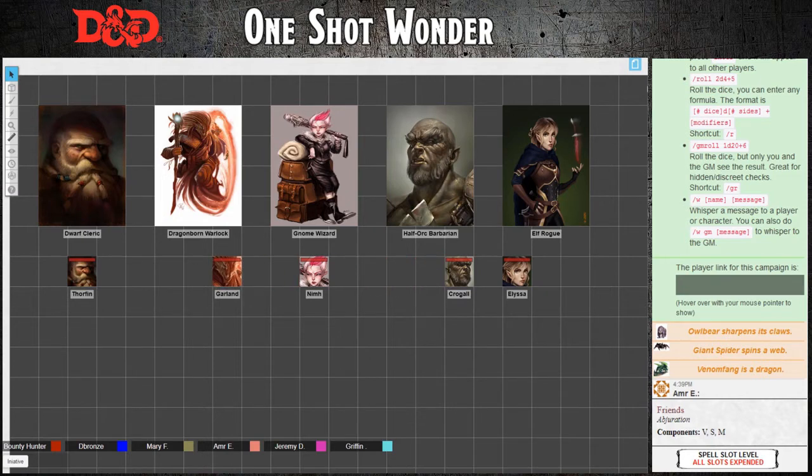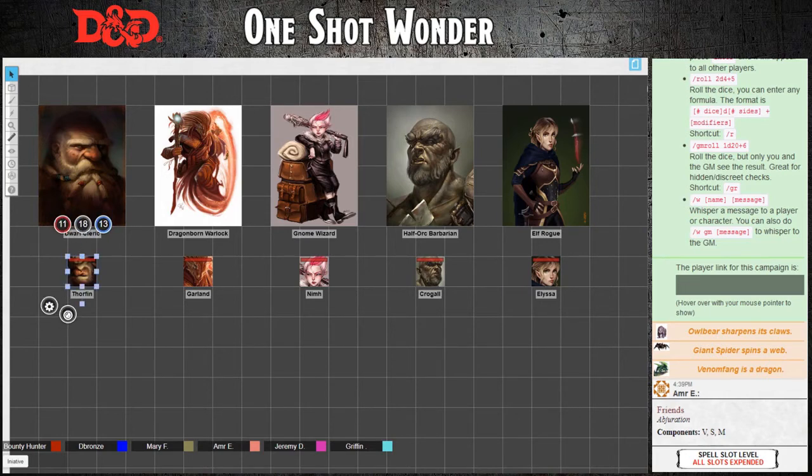For my own sanity, but also for yours, if you click on your token you will see it pops up a radial menu. The red bar is your hit points, the gray is your armor class, and those of you who have spells, your spell save DC will be the blue circle. If you change your hit points in the token radial menu, it will change the hit points on your sheet and vice versa. If you get new armor and change your armor class on your sheet, it will update your token appropriately.